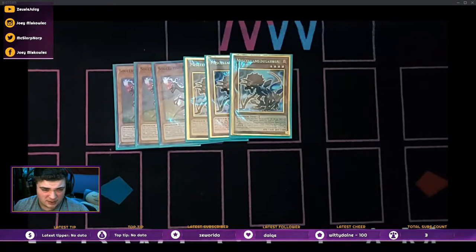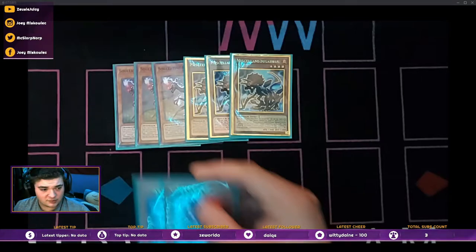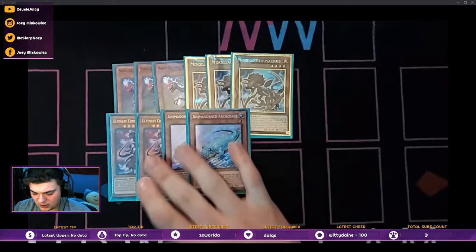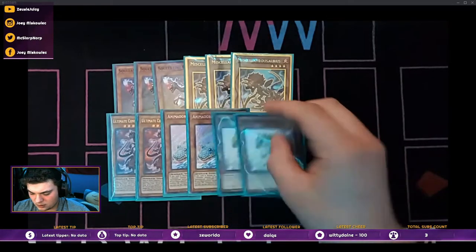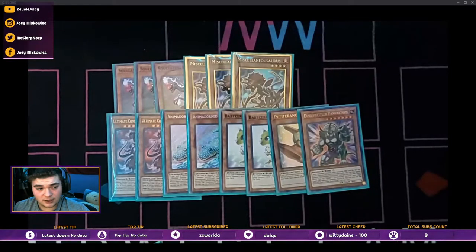Most people are playing triple Baby, but I don't want to open Baby unless I have a play to go along with it. The rest are kind of like two-ofs: I got double Ulticonductor, double Archosaur, and double Baby. Double Ulticonductor was totally fine — one is too little, two is a perfect number. Same with Archosaur.